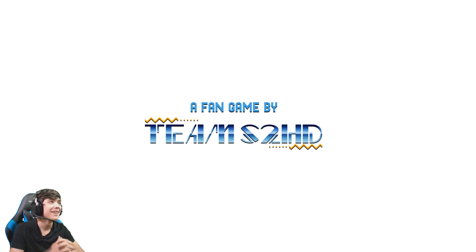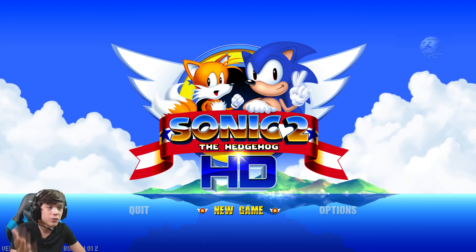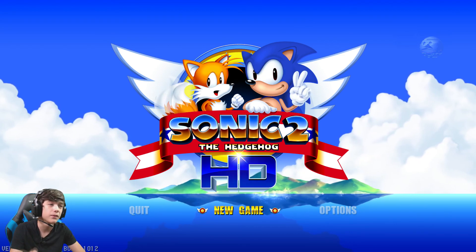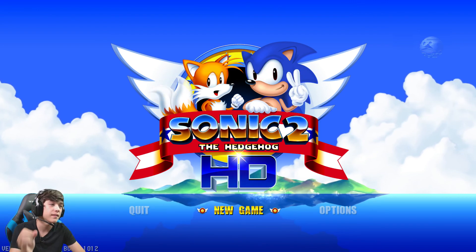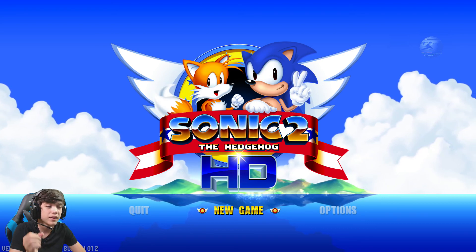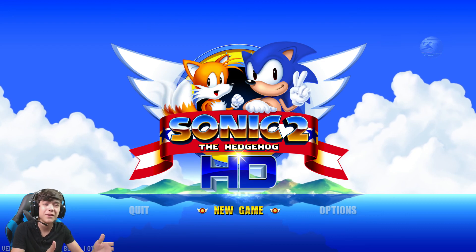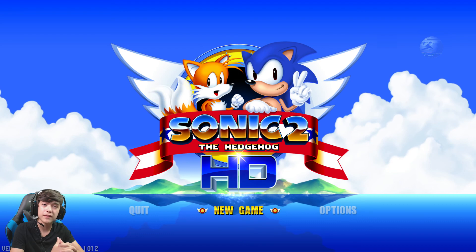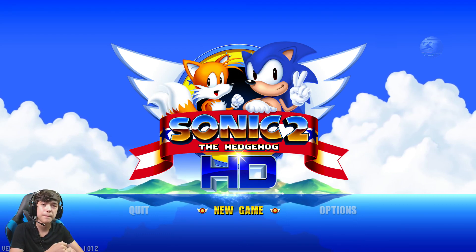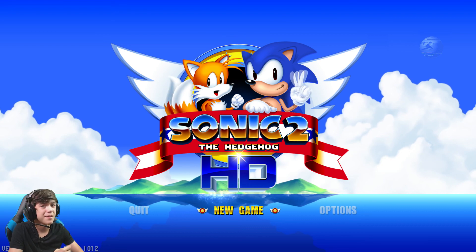Anyways guys, that was it for this SAGE 2017 Sonic the Hedgehog 2 HD beta 2.0 gameplay. I really honestly cannot wait for the final version of this game to come out, because this was just really awesome and beautiful — the aesthetics, everything was beautiful. The physics were perfect, exactly how you'd want a Sonic game to control. I just really can't wait for this team to preview more of this. I'm the Original Gamer — let me know what you guys thought of this Sonic the Hedgehog 2 HD demo build. If you guys want to download this game, I'll have the link down in the description. Don't forget to like this video, share it with friends, and subscribe to my YouTube channel. I will see you all next time — peace!